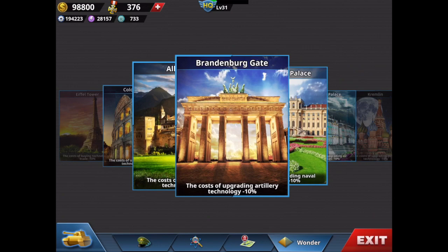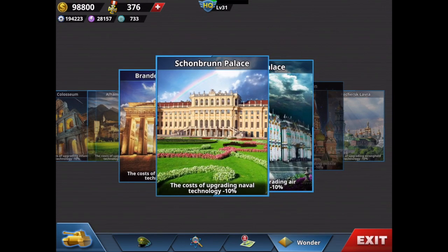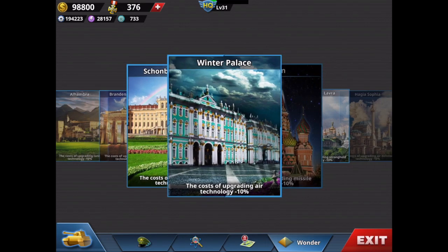Then in Berlin, the Brandenburg Gate reduces artillery technology by 10% — you need Hold the Ground number 4. Schönbrunn Palace in Vienna reduces naval technology — Rescue the Alley number 7. The Winter Palace reduces air technology cost by 10% — you need Pacific Axis Mission 1, Tora Tora Tora Normal. These are all relatively simple missions at the very beginning of Europe or Pacific in normal mode. Don't upgrade technology before you get these wonders — significant saving.